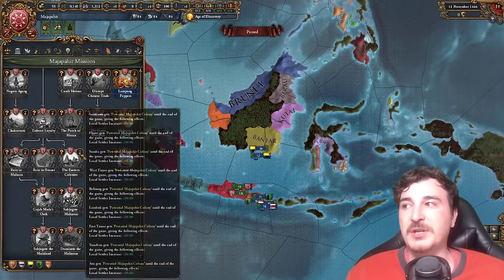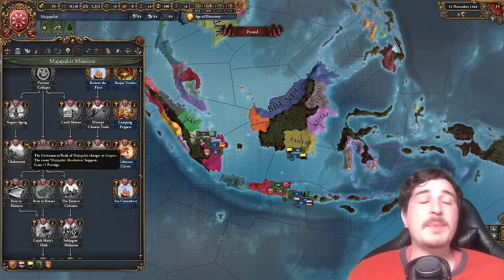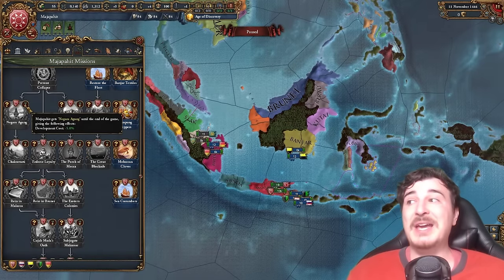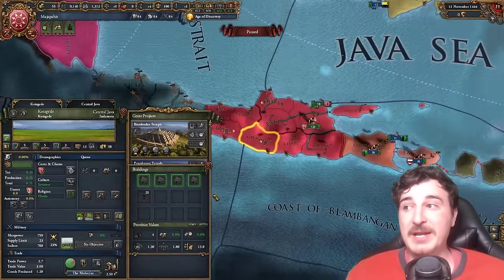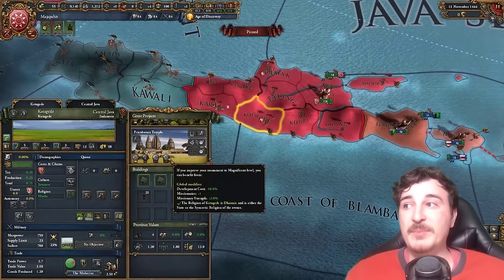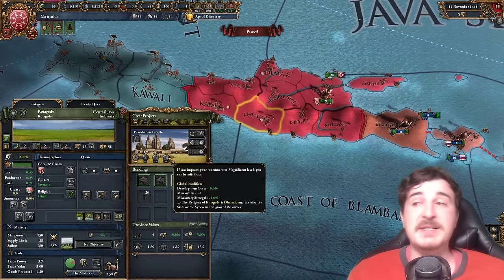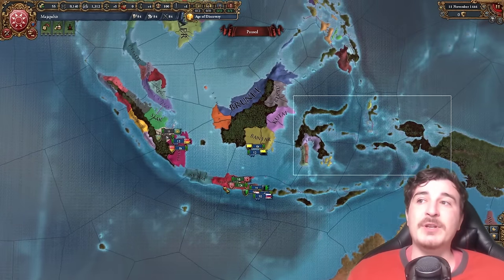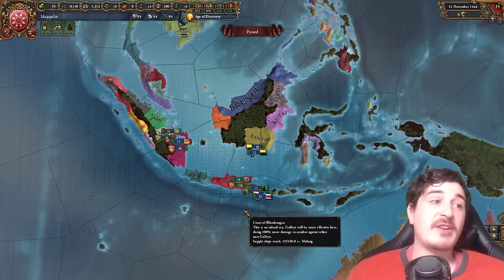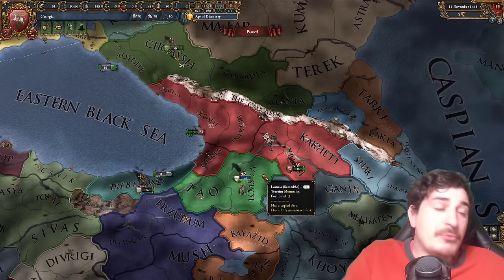The entirety of these missions allows colonization of the Indonesian bits. You also have the ability to become an empire from the mission tree, and you get dev cost reduction minus 5%, which goes nicely with the other modifier from the Prambarang temple that offers another global dev cost minus 10%. So you could subjugate the world and only directly own the Indonesian bits, which you can develop to sky-high development if you like.